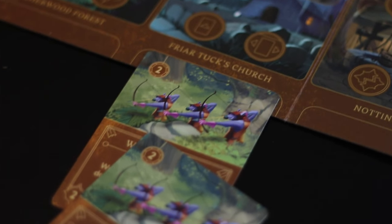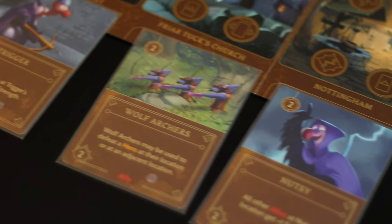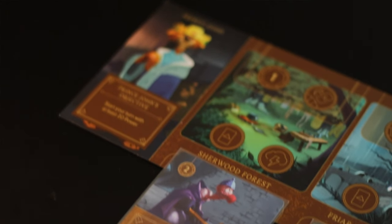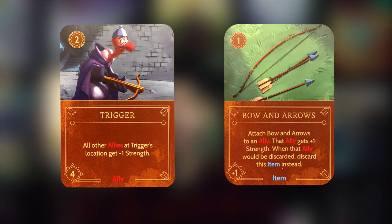Tip two: strategize your ally placement. When putting units on the board, place them in locations where they can be most used. If you have wolf archers, place them at Friar Tuck's Church so they can attack the two adjacent locations, basically covering all three locations heroes will be at. Piling up wolf archers at Friar Tuck's Church gives you a lot of mobility to figure out who to defeat and where. Also, use cards like Bow and Arrow — attach it so that when you defeat a hero with it, you discard the card instead of losing the ally.